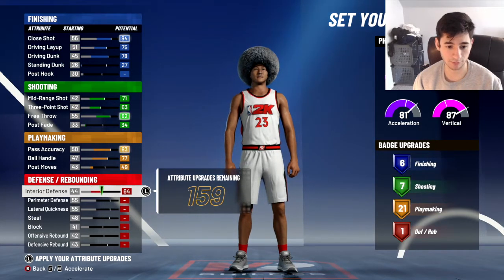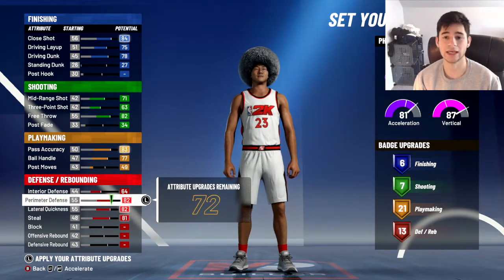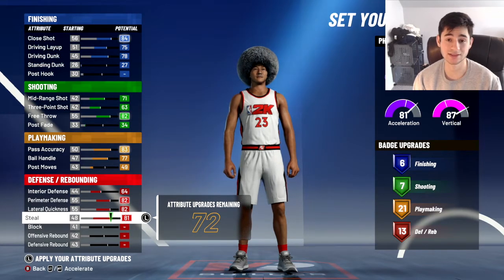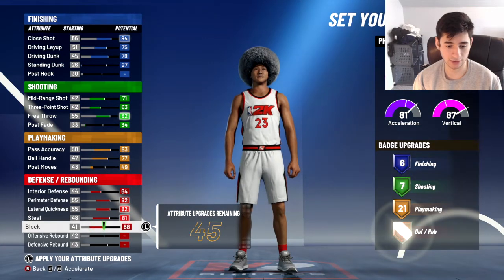Interior defense all the way up, perimeter defense, lateral quickness, steal — 82, 82, 81. Look at your speed. You can definitely guard against a big or a guard. Your block's going to go up, and your defensive rebound's going to go up.